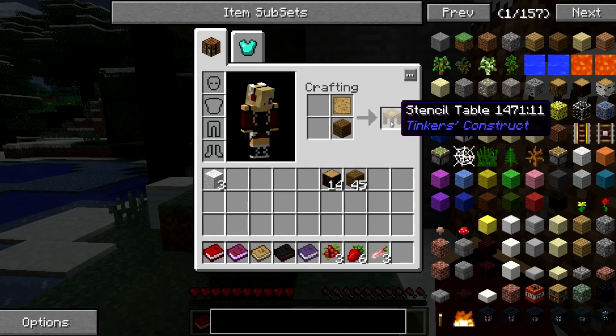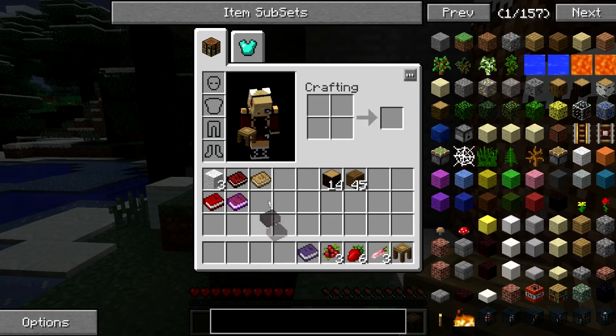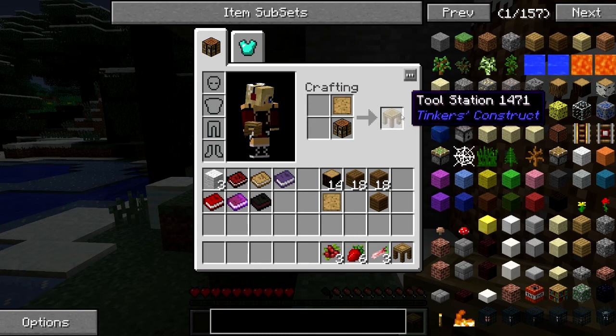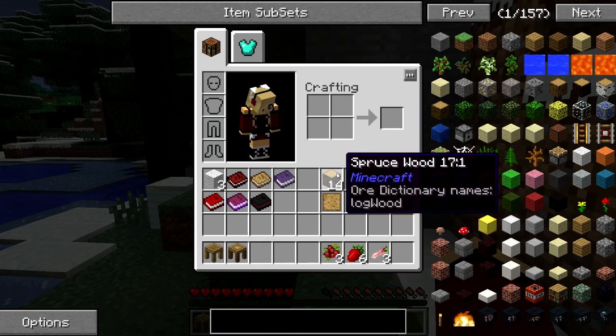So we'll start with that. Oh, thank you — another book! Yes. So many books — six books! All right. Let's make a couple more to start. So we need — which one do we need? The stencil table. And the crafting table makes the tool station. I'm going to put you there and you there.